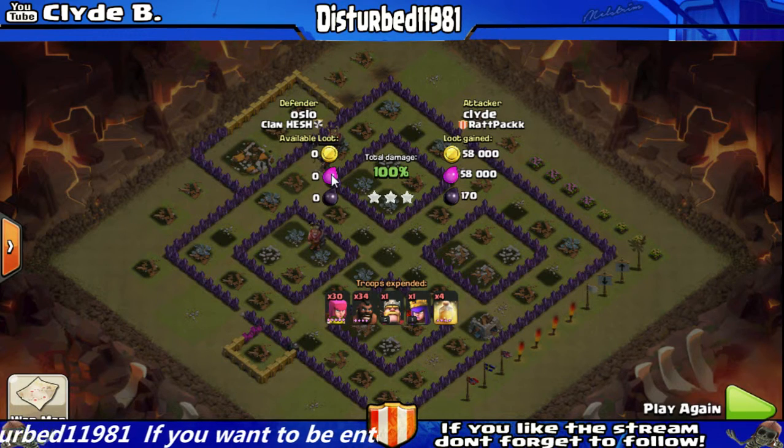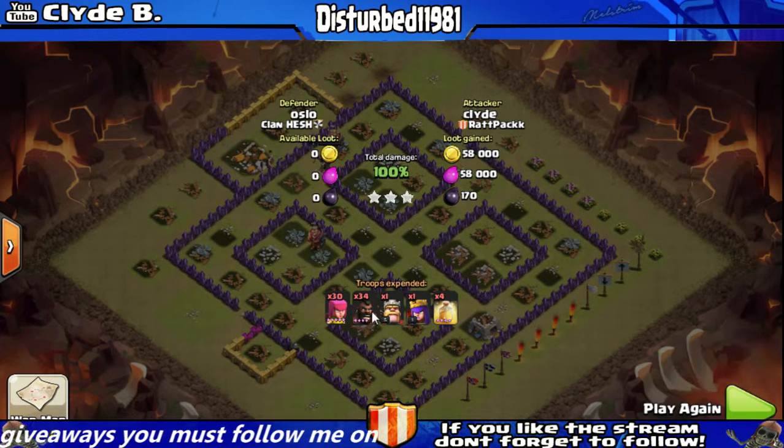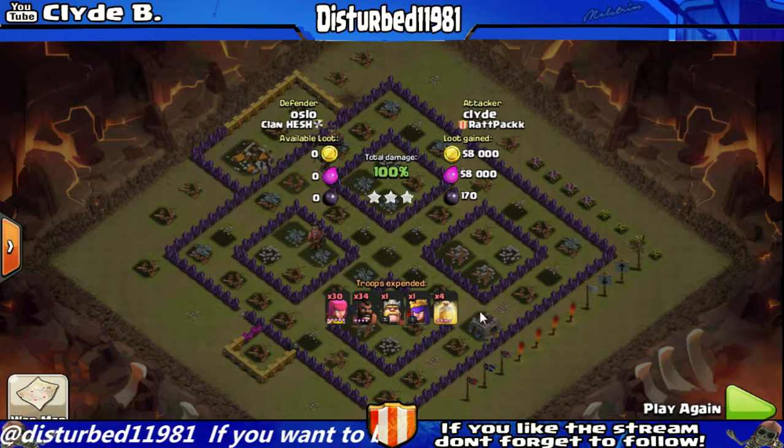This is the formula I always use for my hogs: I use 34 hogs, 30 archers, 1 Barb King — that's at a Town Hall 8 level — along with 3 heal spells. Now, since I'm at Town Hall 9, I can carry 4 heal spells and I get an Archer Queen. I still use this formula, I just get 1 extra hero and 1 extra heal spell, which does help a lot.